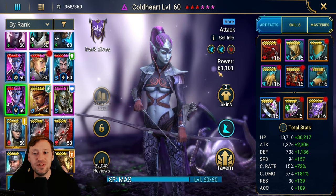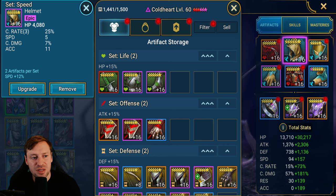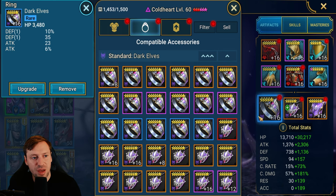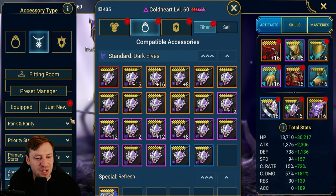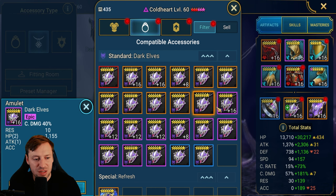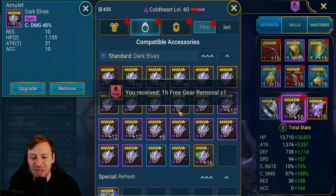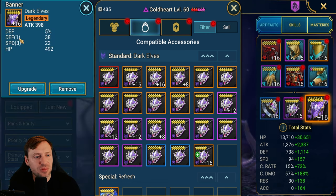They're both actually in Speed and Perception — interesting. This is the faster Cold Heart I use for Spider Hard 10. Same sort of thing — looking for speed and crit rate. HP on the ring, crit damage on the amulet — very low crit damage amulet, I definitely should swap that out. I use her all the time so I really should fix that. Triple speed on the banner plus attack — very nice.